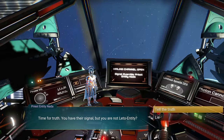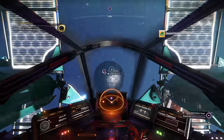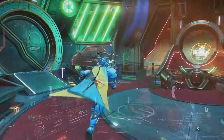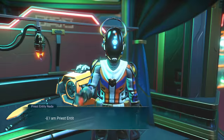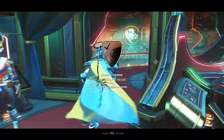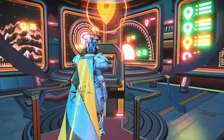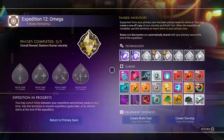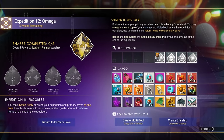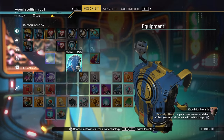Nader will give you a call — answer the call. Then the anomaly will appear, so head into the anomaly. Talk to Nader first, and that will give you the anomaly's heart milestone. Then you can go to the expedition terminal and collect all the stuff that you banked there before you started the expedition. The Mark II refiner is probably the best thing I brought with me.